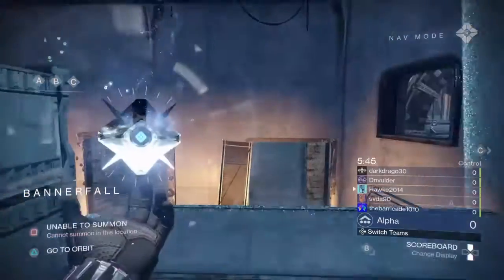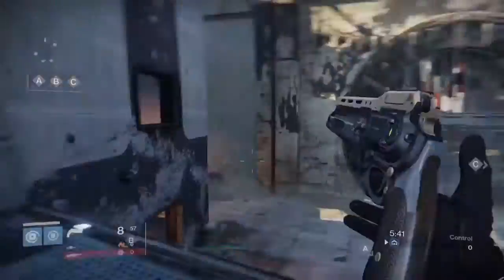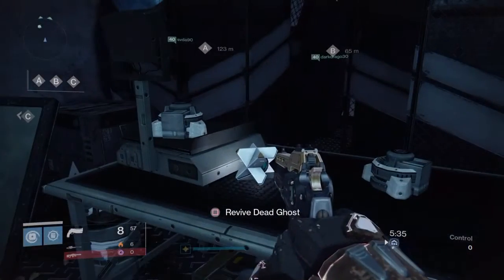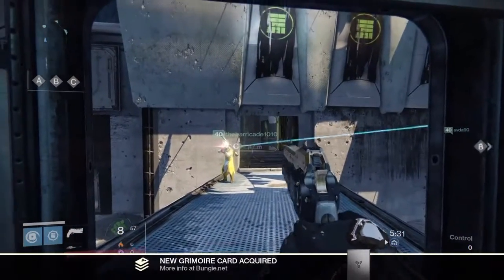And here we are on Bannerfall. We are at the main spawning point for C. So we come into this room and the ghost will be right on the table. And we're going to move onto the next one.